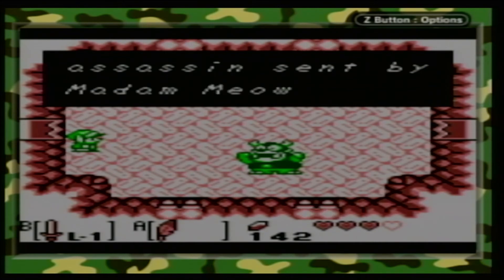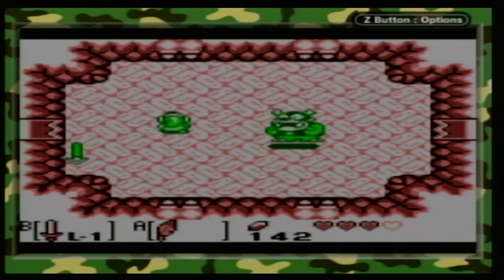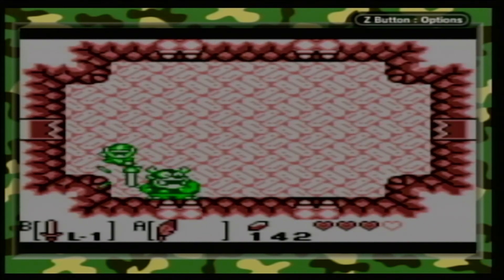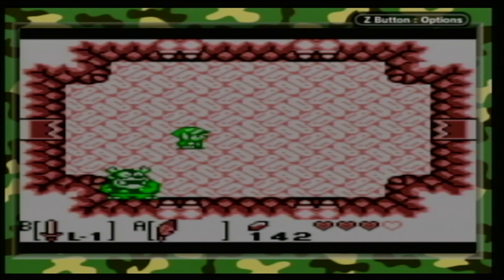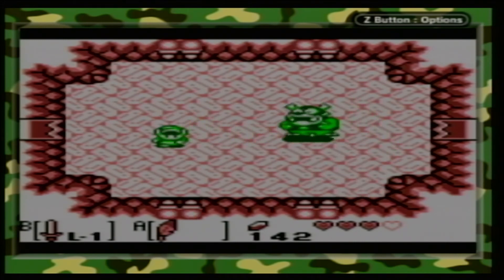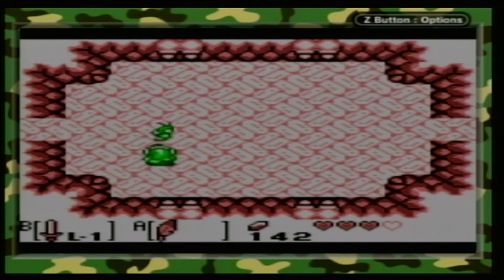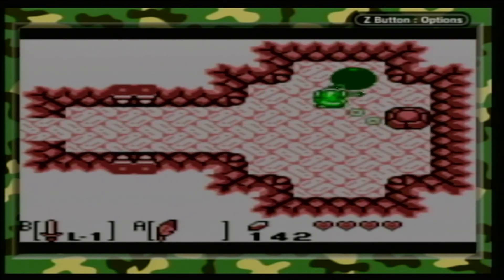You must be an assassin sent by Madam Meow Meow to rescue the mutt. You came here to get me, but it is I who will get you. I think this also took Galen a long time to figure out - you can ask him in Link's Awakening DX, because I'm sure he'll join me for that one, since he has decided not to move to New Zealand for a good long while. His original plan was to go to New Zealand. This is Black and White Link's Awakening - well, not really. This is Red, Green, and Blue: the classic Game Boy colors.